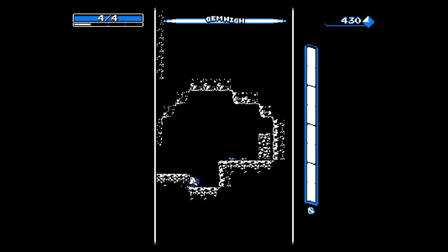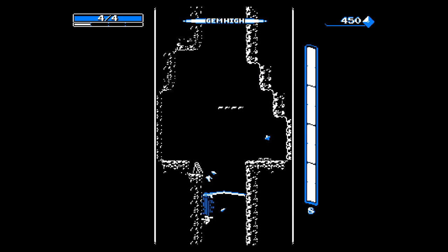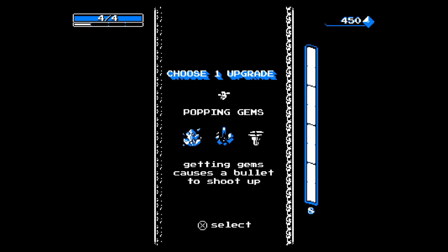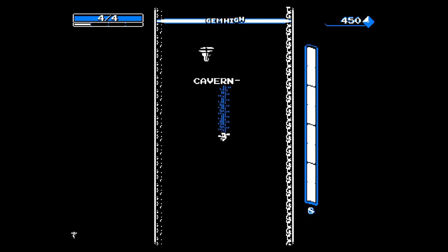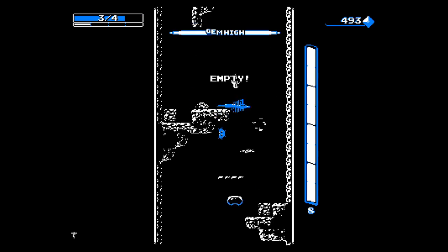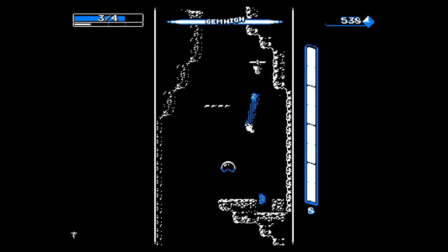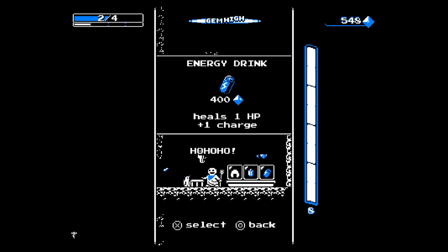We're just getting started — bonk bonk bonk, it's not so hard. Let's find out what our first perk is: it sucks in nearby gems, and getting gems causes a bullet to shoot up with a drone. Let's go with the drone buddy, my good friend. I'm not alone, I have a drone. I got hit and I'm okay with that — down to three out of four health. Another all-colored enemy, yikes.